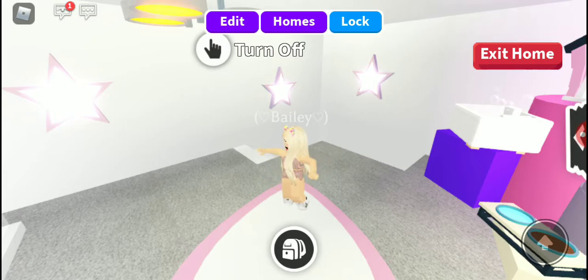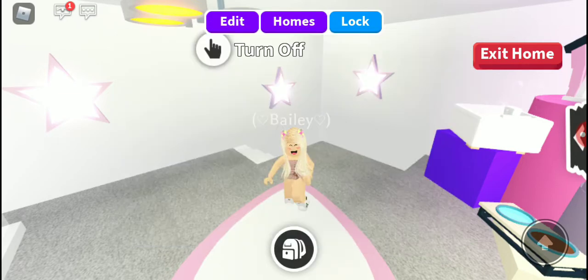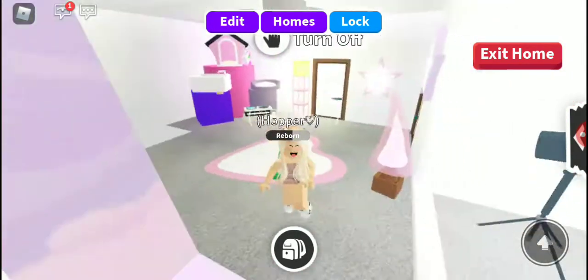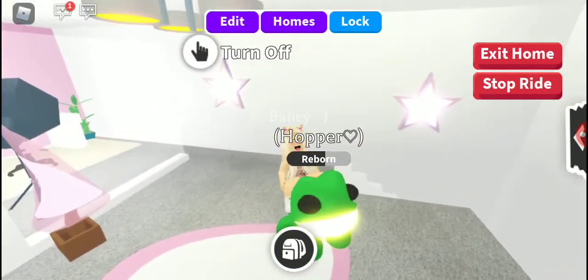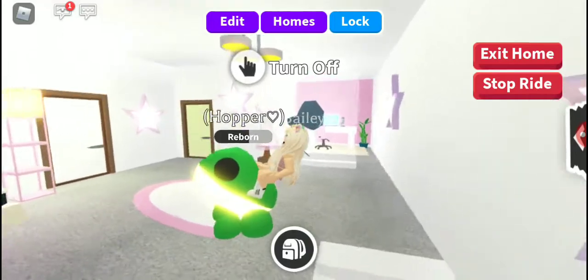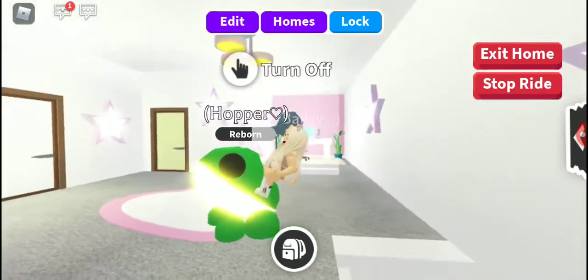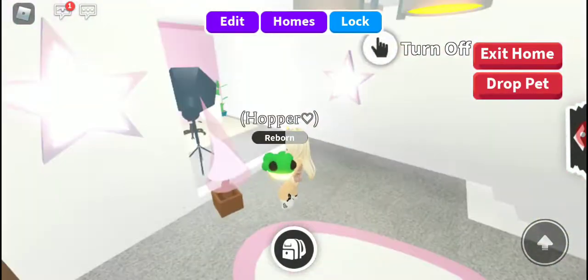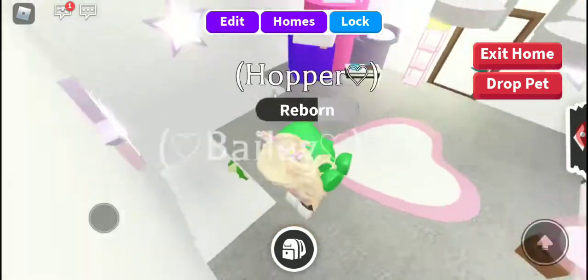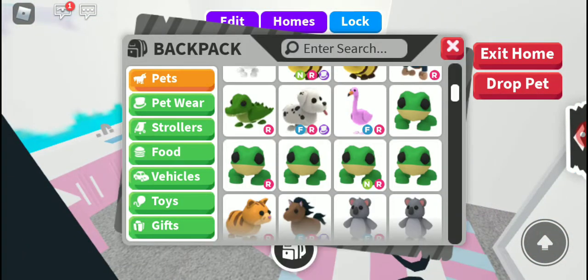And then they offered a Neon Rideable Frog and I accepted it. So now I have a Neon Rideable Frog that she gave me for my meerkat. And the Neon Frog is so cute. Look how adorable that frog is. So yeah guys, that is my quick little story time of everything that happened today in Adopt Me.